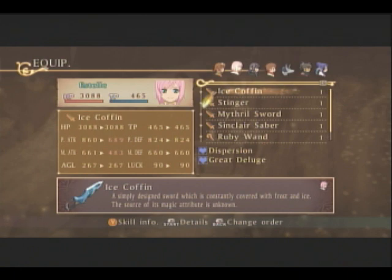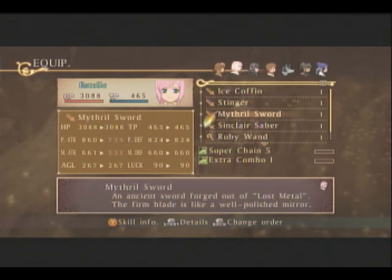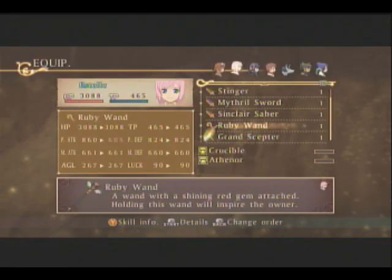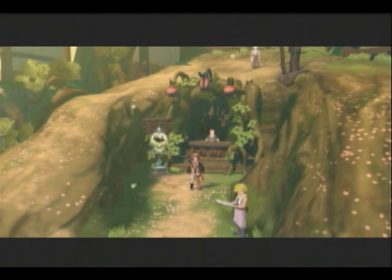There should be Ice Coffin. She already knows Dispersion and Great Deluge. So that means we can use Stenier and Combo Plus, Super Chain, Logical Plus, Ethanor and Crucible - we can get those for her. I need to... crap! I forgot my list. Hold on a second, everybody, I'm so sorry about this. Where is it?